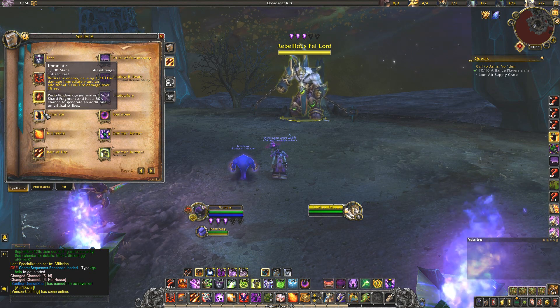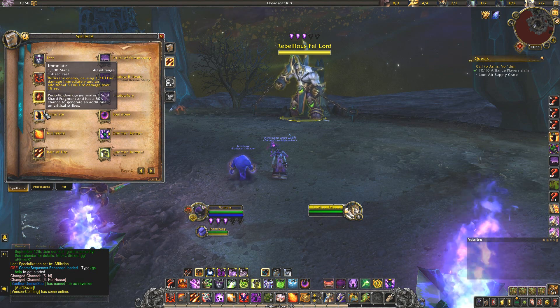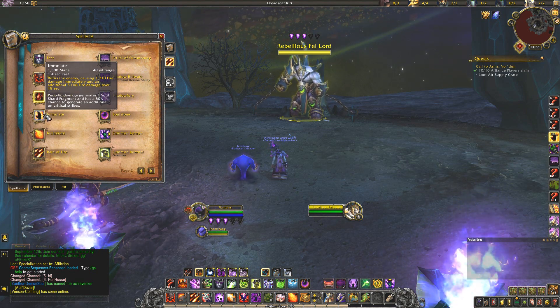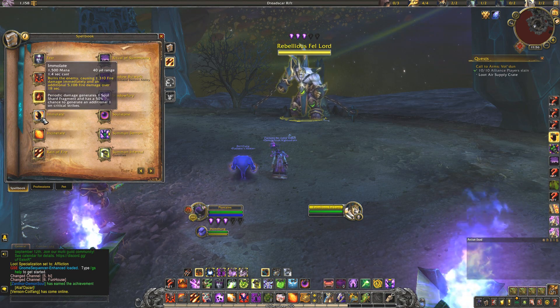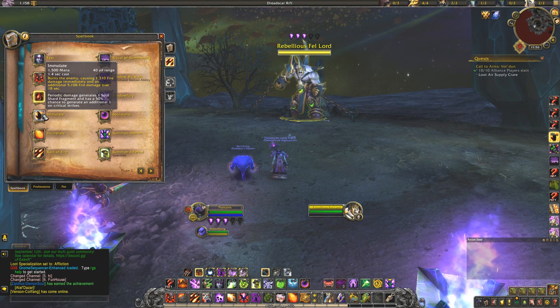I put Immolate on a modifier key because I don't trust the macro to cast it automatically. I tested it a bunch — the macros will either overcast or undercast Immolate. I'd rather just have you look at it and make a decision yourself about what needs to be done.